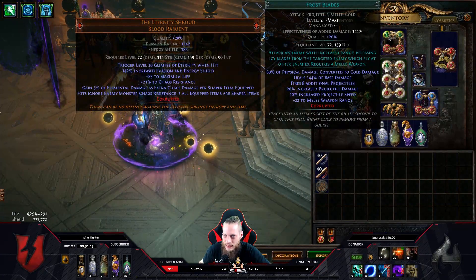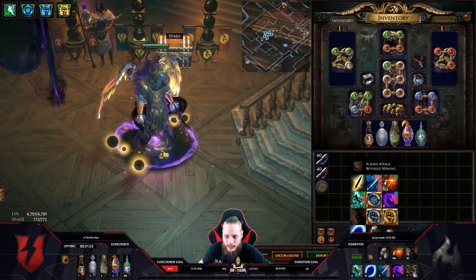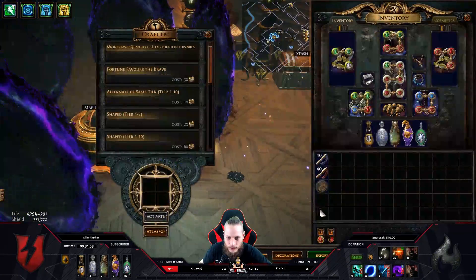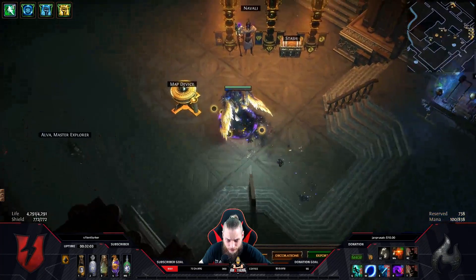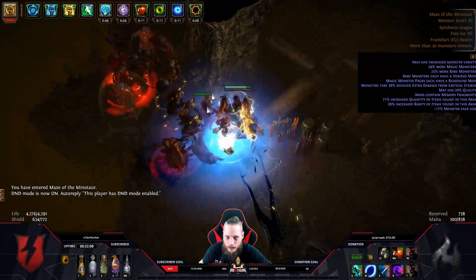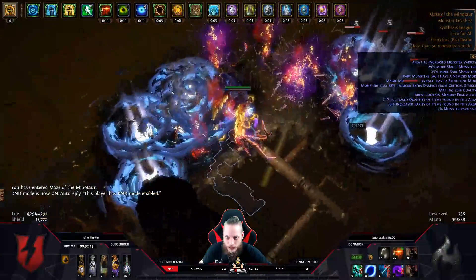Since Frostblades itself has 60% physical convert to cold damage, we're gonna scale a shitload of physical damage which will get converted to cold, and then cold to fire, and so on. For a small showcase we're just gonna run a Minotaur map, because Minotaur has respectable life and we'll see how the playstyle looks. In general it's a pretty regular playstyle in terms of Frostblades — you're just gonna dash around.